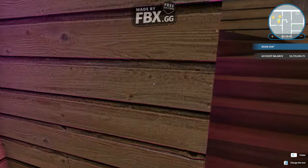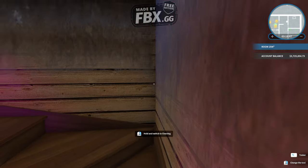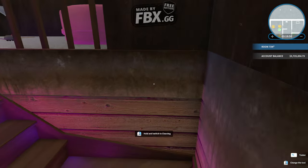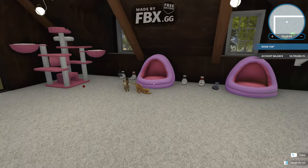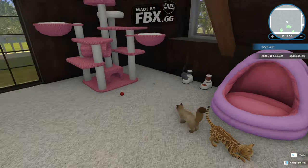The big one is called the big dog and the small one is called the small dog. We also have cats and a lot of cat furniture, as you can see.